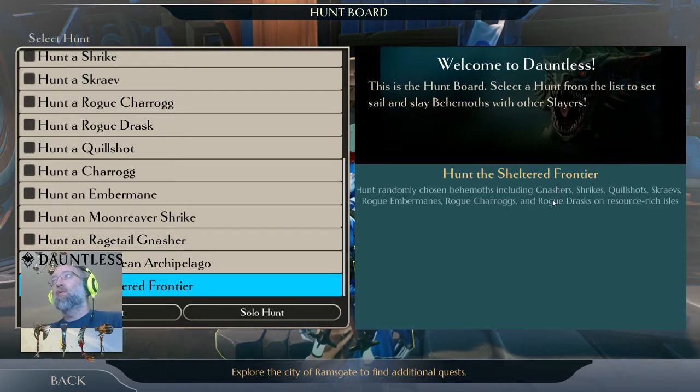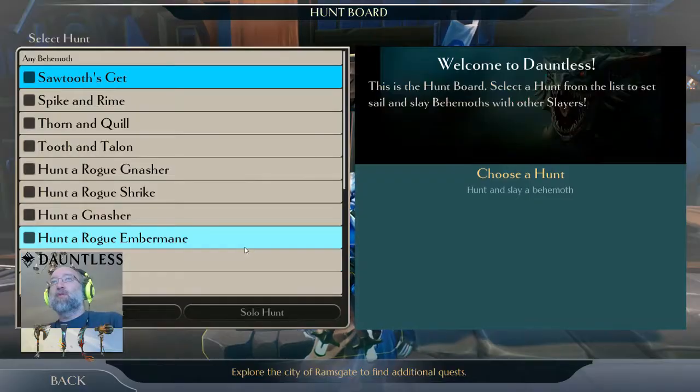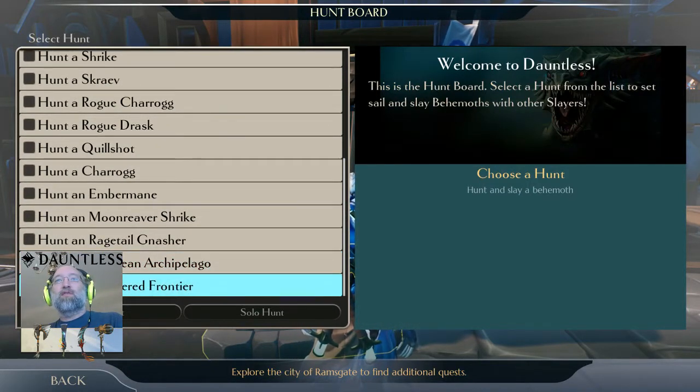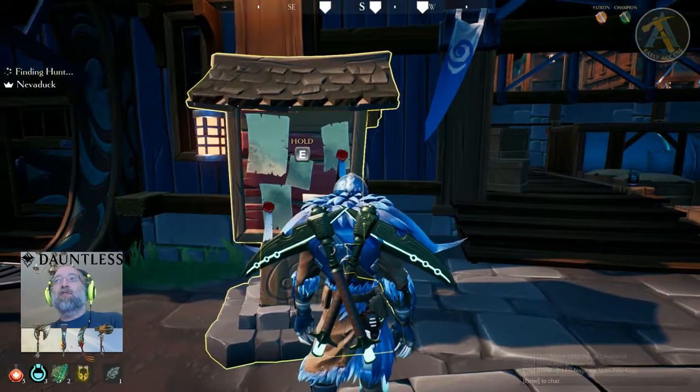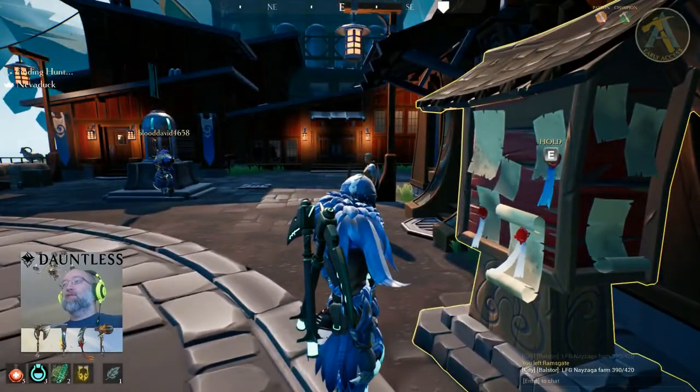Shrike will be one that you'll want to farm a lot when you first start, to get that gear that'll get you through the next hurdle. The Shrike gear has the right amount of resistances to get you into the harder bosses, so definitely farm the Shrike. Once you're ready, come to the bulletin board, hold E, put down your hunt, and we're going to do some resource hunting first. I'm actually queuing solo so nobody's rushing us and we can get a good farm in.